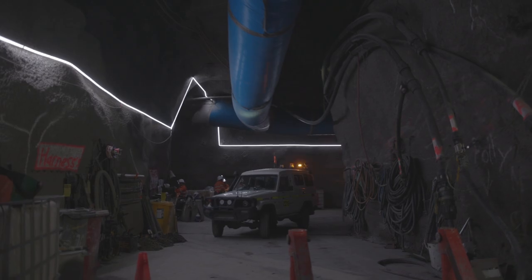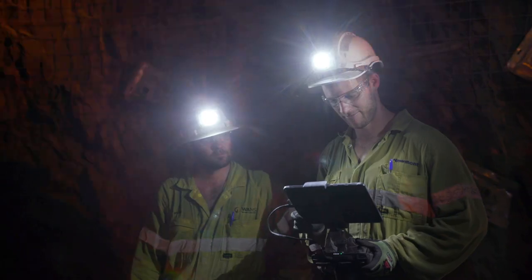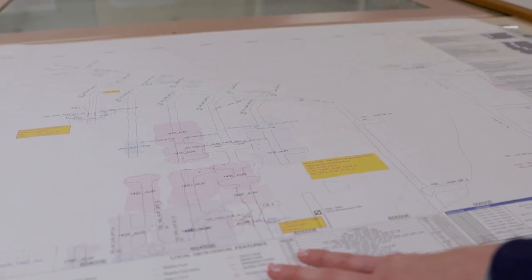We need to make sure that we've got safe refuge for people working in the level. We need to make sure that we've got ventilation infrastructure — so power, air. This is a level plan. There is a lot of intricate detail that goes on to each level.